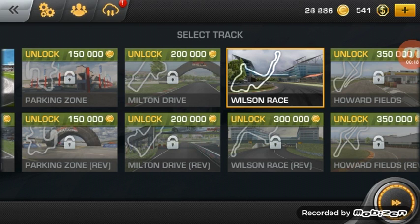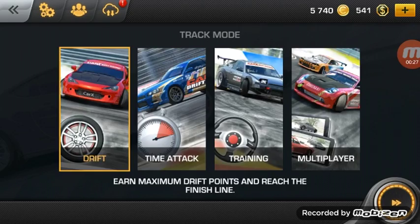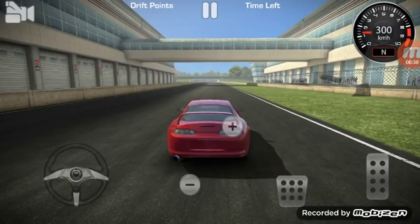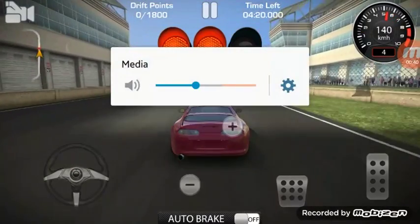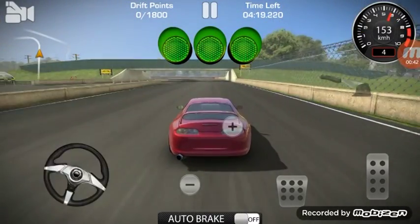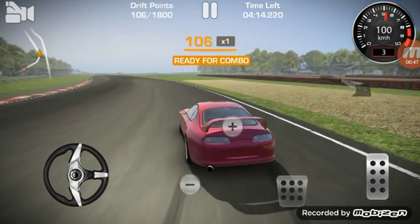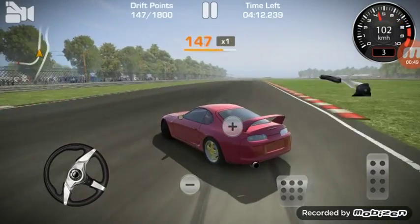All of our gold is gone, but we're going to be working on that to buy the Supra race kit. We'll drift with the Supra and then do a time attack in the NSX. We need 7,200 points for gold — let's see how well we can go. I've never seen this track before, to be honest.